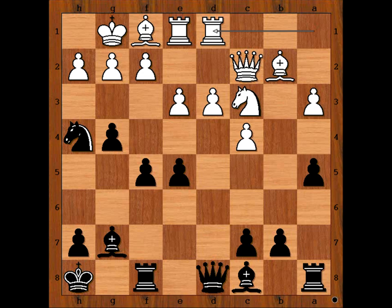Eric Lebron played a very interesting move: rook to a6, with the idea to switch the rook to the kingside. d4, a very logical move, isn't it? That is what the book says you should do.